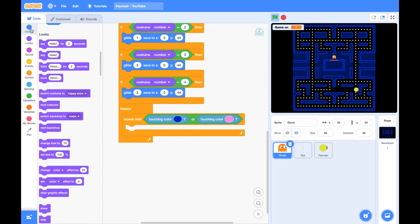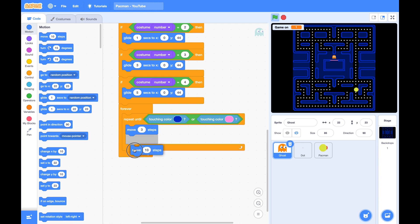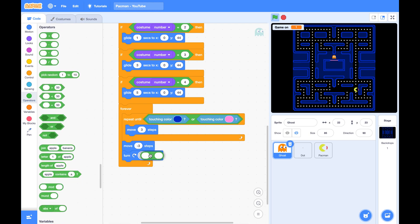If they don't touch either color, they will just keep on moving three steps. But if they do touch one of the colors, they will back off three steps and turn around. They can turn either 90, 180, or 270 degrees. So we will use turn right 90 degrees times pick a random one, two, or three. Make sure this happens only if the game is on.